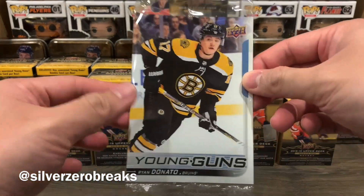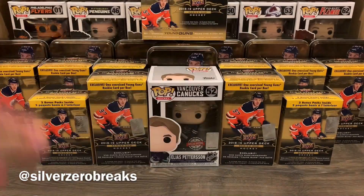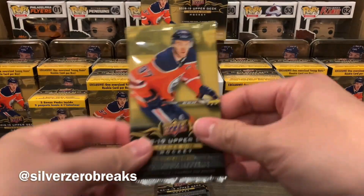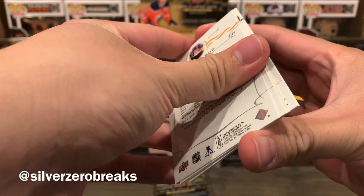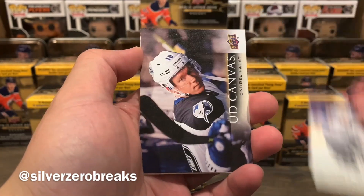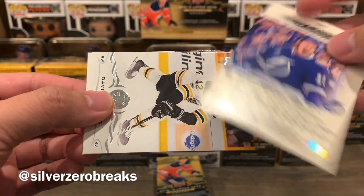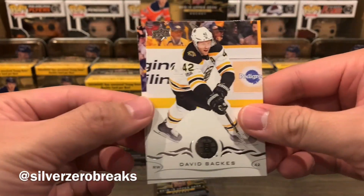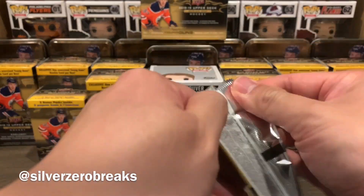The jumbo is — oh god, it's Ryan Donato again. Alright, there goes that one. Hopefully Ryan Donato doesn't mean bad news. Anyway, pack one: we have Radek Faxa, Adrian Kempe, and a very nice UD Canvas of Andre Palat — a pretty cool picture, and he's wearing one of the retro jerseys, which I like. We also have David Backes and Torrey Krug to finish off pack one. That's pack number one done and dusted.